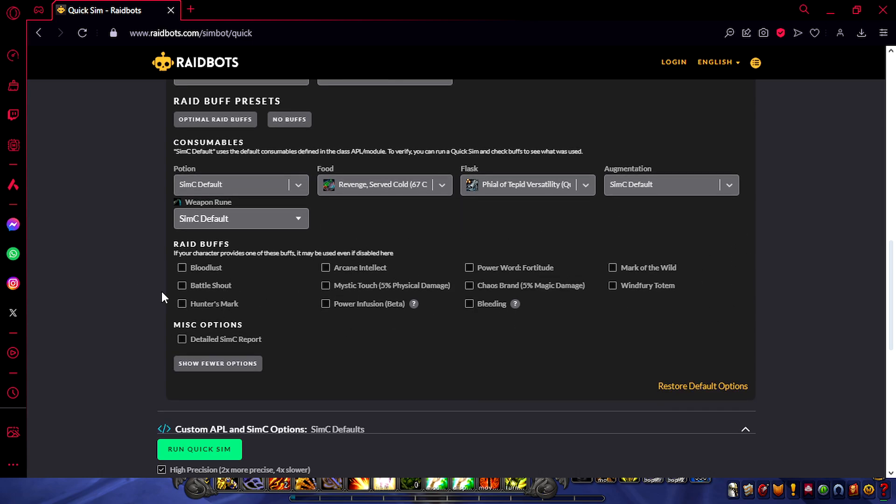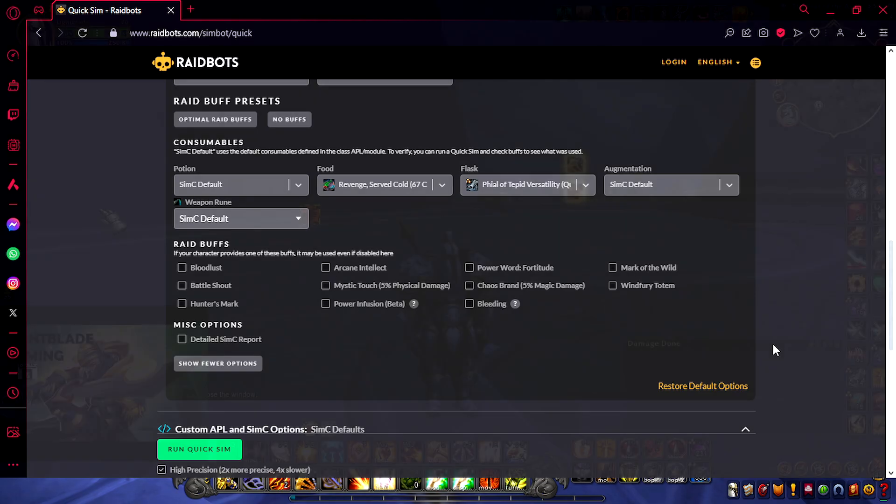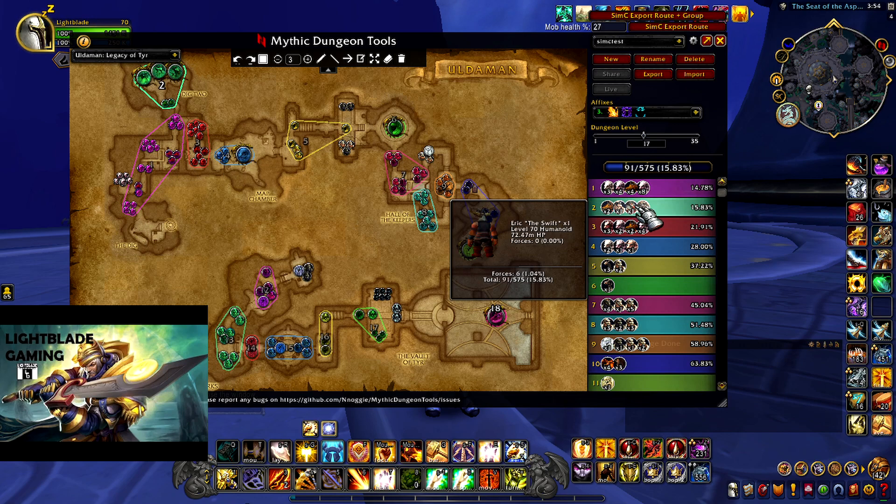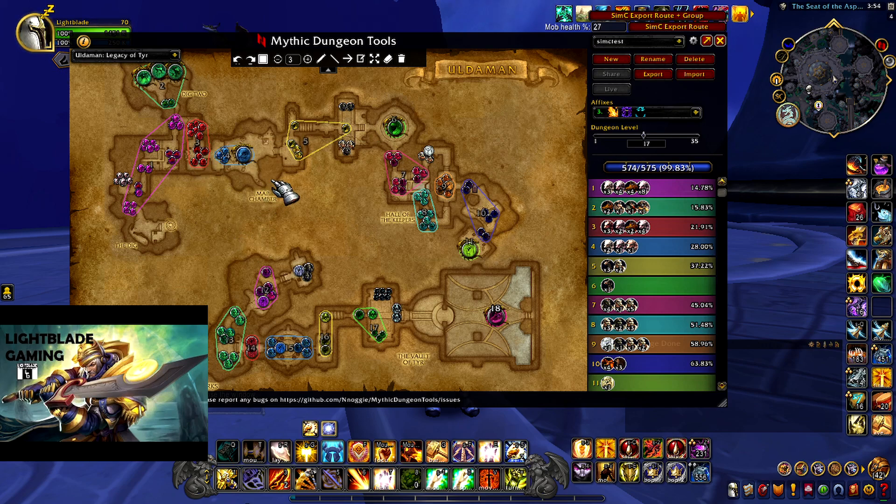After that, you have all these little checkboxes — these don't really matter because the simulation is going to override them. We'll pick the buffs in the advanced part. Now we go back to the game and open Mythic Dungeon Tools. Select the dungeon you want to simulate for — this one will be Uldaman: Legacy of Tyr. Then select the affixes so the simulation knows if it's Fortified or Tyrannical, and select the dungeon level you want to sim for. After that, you have to make realistic routes. Don't select half the dungeon, because the simulation will think you're actually pulling all of it. Do realistic pulls like you see here. If you don't want to make your own route, tanks often link the route at the start of the dungeon — just check if it's realistic and use that. If not, you can also find routes on the Raider.io webpage.